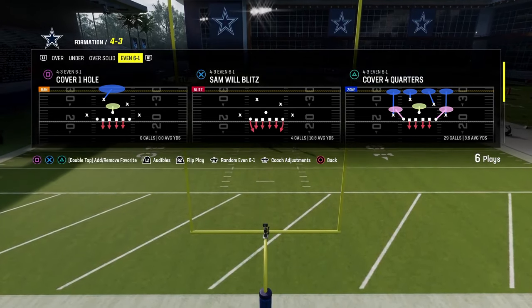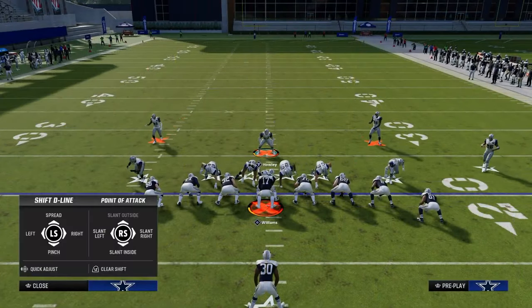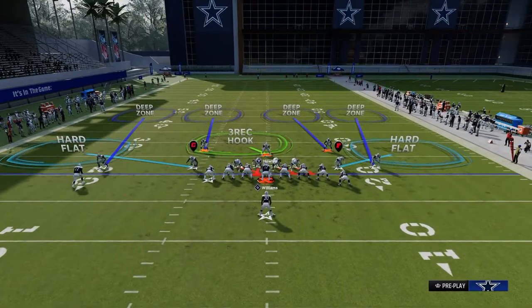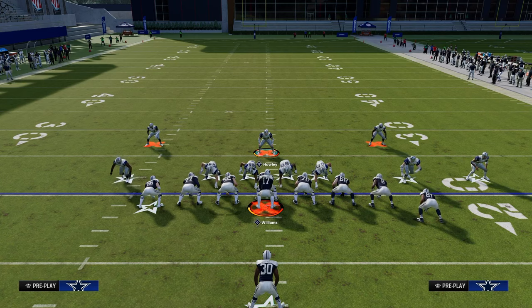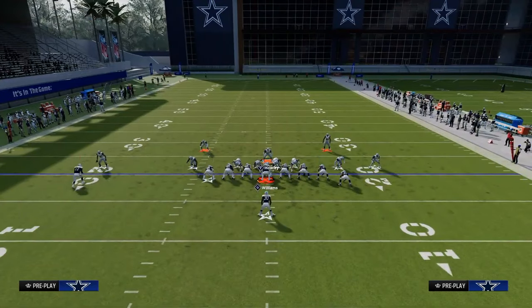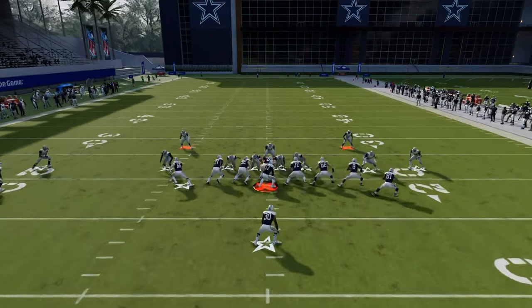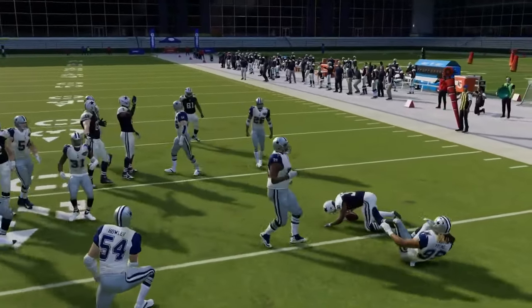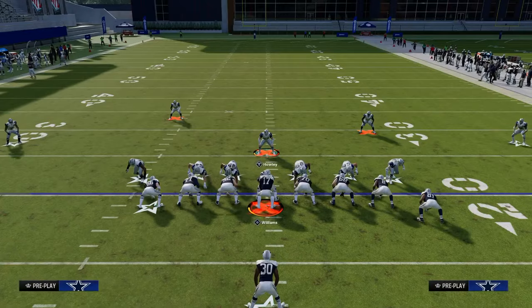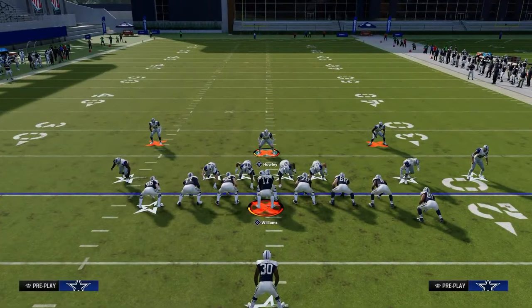We're going to first start out with stretch — it's probably the easiest run to stop from this 4-3 even style defense. Again: show blitz, pinch D-line, shade outside, shade underneath, crash your line down, and then put your user in a deep blue or man him up to the running back. They're strong to the right side, so we're going to preset and lurk towards the right. Snap the ball — we see stretch — and it's kind of the same result we got with wing slot. We're able to stop the stretch in the backfield for a low gain or even a loss.